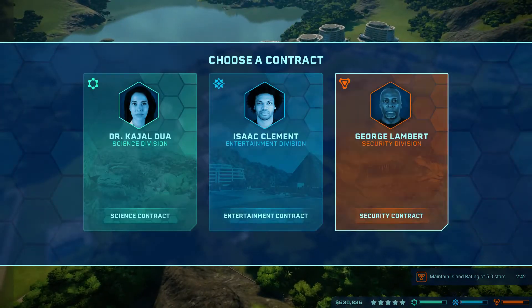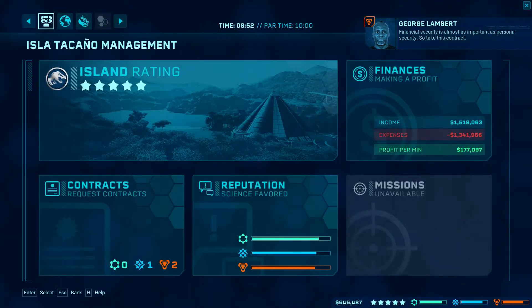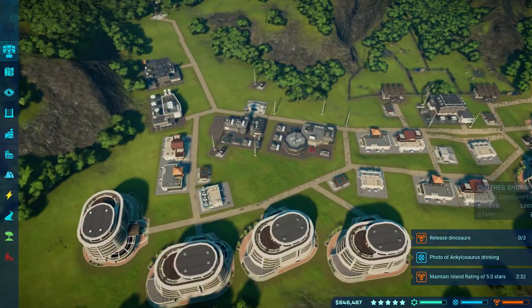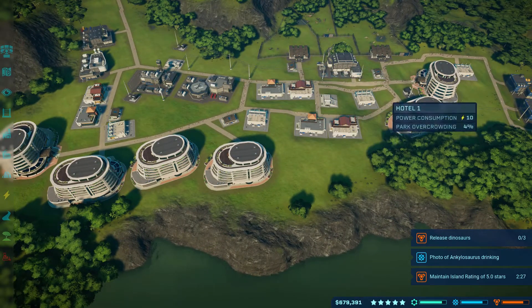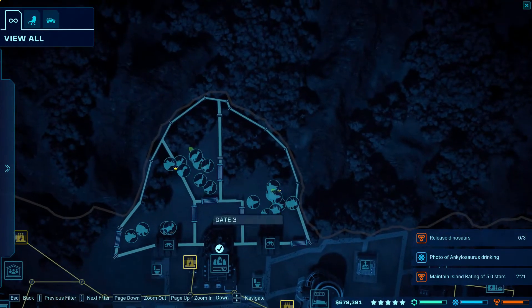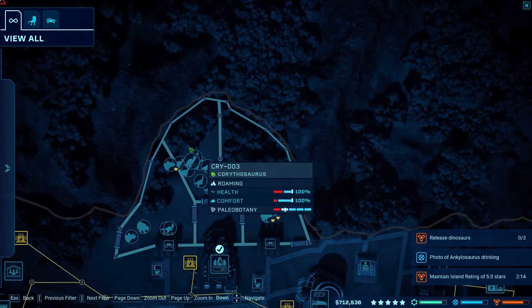Hey everyone, here we are on Isla Takano — I hope I'm pronouncing that right. This is one of the larger islands in the chain. You can see here a simple yet effective setup: nine hotels, three mediums, and over here is my herbivore cage.